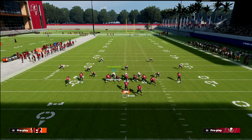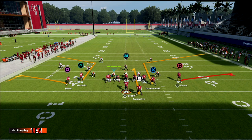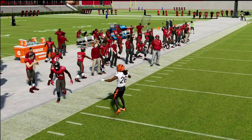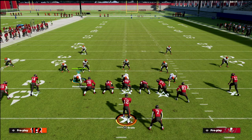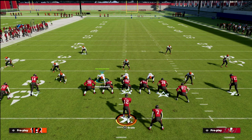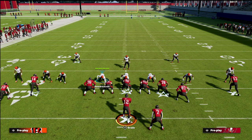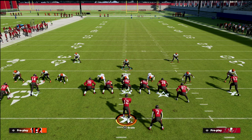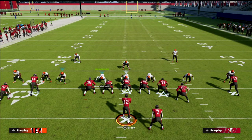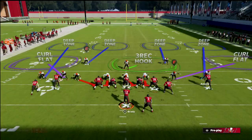So let's say on this side they run a square to the flat — that backside corner does go back but very late in the play, which is why it would be better if he just played man. In cover 4 show 2, the way I like to defend compression sets is to shade coverage over the top, which gives us two curl-flat zones. Then I'm going to blitz my user.